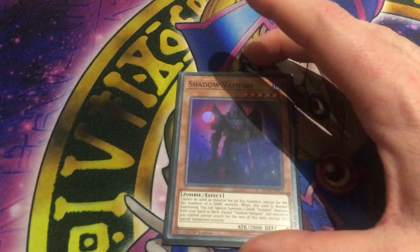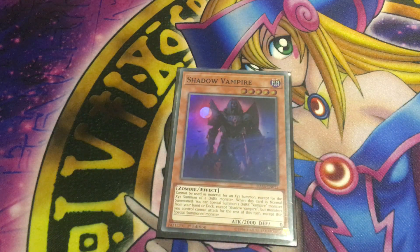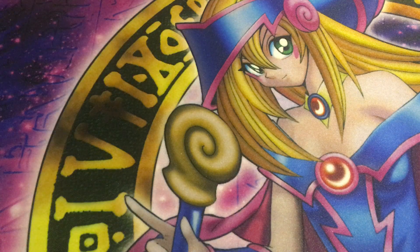Next up is Shadow Vampire, which is horrible, but in this archetype it's actually pretty good. It's a level 5 dark zombie with 2000 attack and 0 defense. It cannot be used as material for an Xyz summon except for a dark monster. When this card is normal summoned, you can special summon a dark vampire monster from your hand or deck except itself, but monsters you control cannot attack this turn except the special summoned monster. It has a limitation on what you can Xyz summon into, and the restriction that only the summoned monster can attack is its biggest weakness. Unfortunately, you do have to run it because it's one of the only pluses the archetype has.